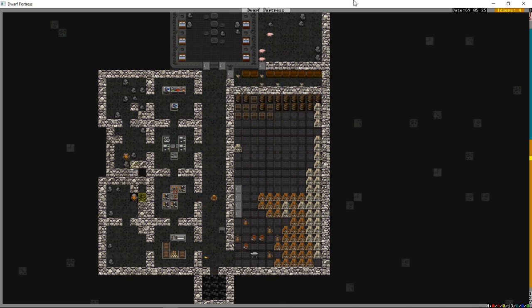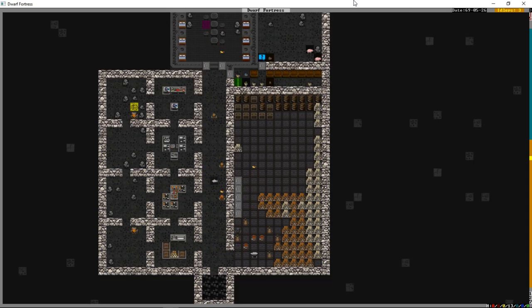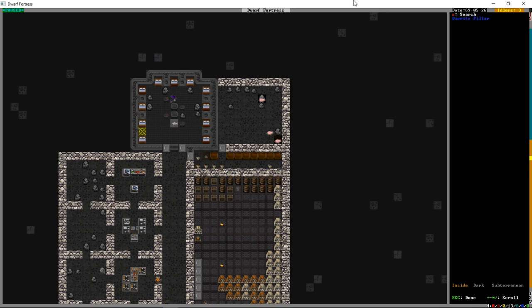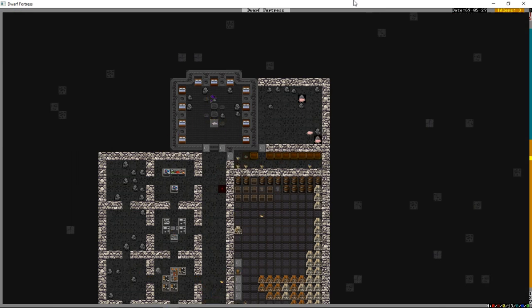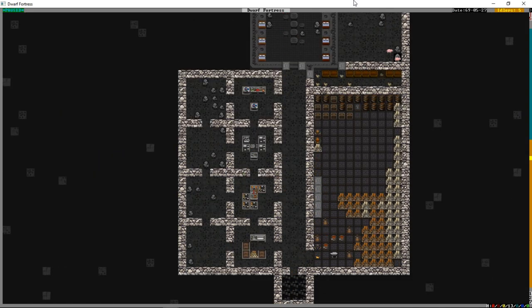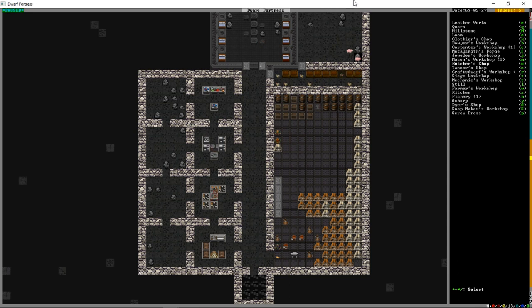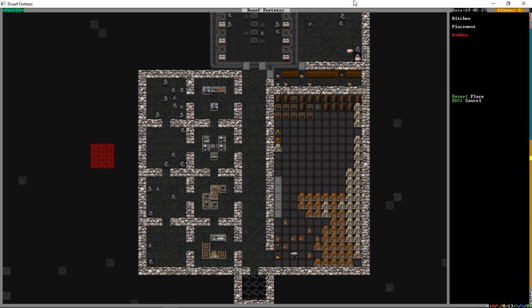How do we go from ingredients to a meal? We build a kitchen. You can see dwarves eating raw plump helmets because we don't have any prepared meals. We press W for workshop, come down, and press Z to build our kitchen, assigning that out of diorite. We'll also press U for the butchery and place that there.